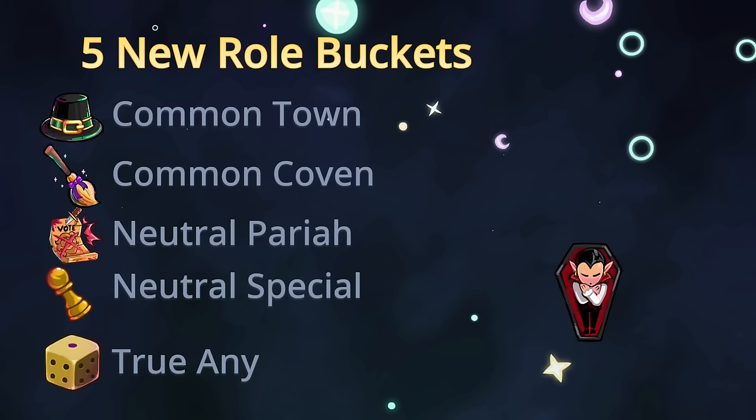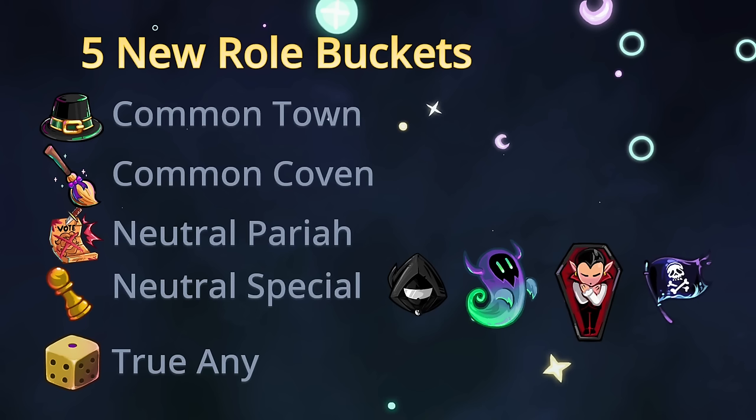Neutral Special is a role bucket where the roles are mostly game-changing, like Vampire, Jackal, Cursed Soul, and Pirate. Pirate has been moved to Neutral Special because it's a joke role. The point of Neutral Special is these roles — Jackal, Cursed Soul, Vampire, and Pirate — can only spawn if there's a True Any bucket or a Neutral Special bucket; they cannot spawn in any other random buckets. The difference between regular Any and True Any is these roles cannot spawn in regular Any but can spawn in True Any.